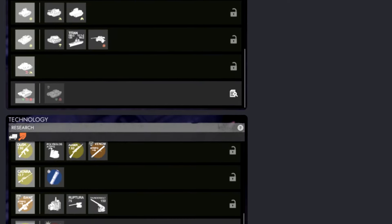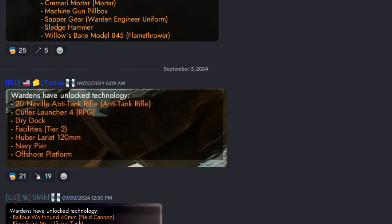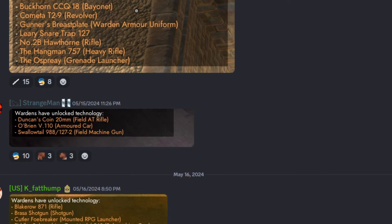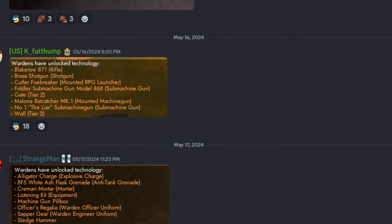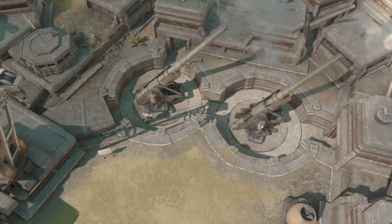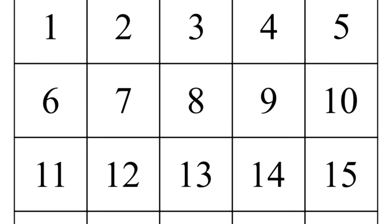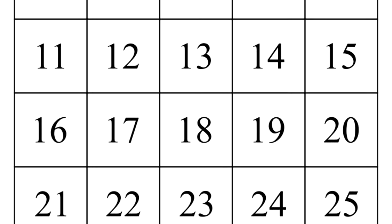With help from the community, I was able to gain access to intelligence channels from both factions that covered when specific tech was researched. I was able to compile data from the last 10 wars. I dove deep into these Discord channels to track down the exact days when key tech and items were researched in the game. After connecting the dots and verifying the details, I finally uncovered the precise timelines for when crucial tech advancements occur. We are going to go through each day of a Foxhole war and I will tell you what day specific tech gets researched and unlocked.